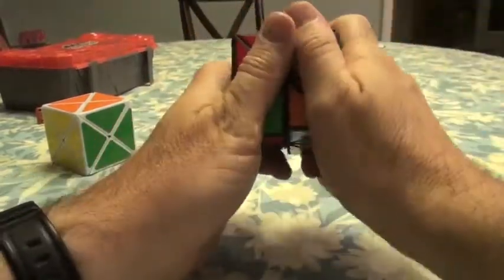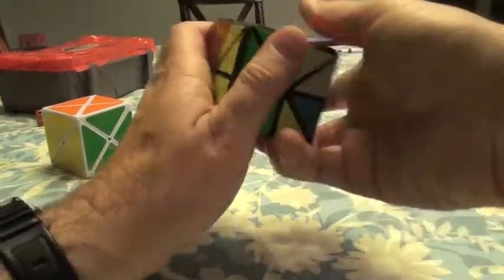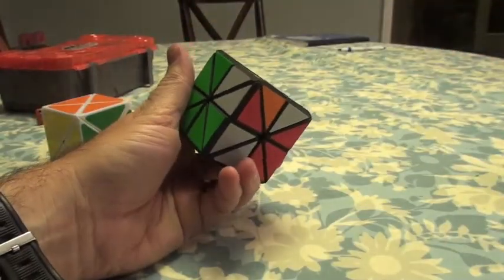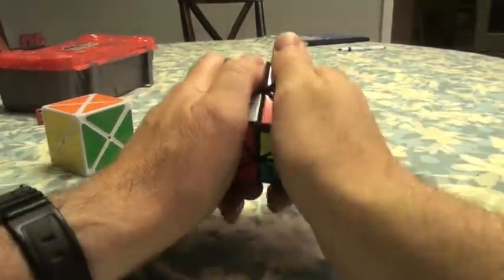2R, U, 2R, UI, 2R — turn. 2R, UI, 2R. U, 2R. Move this here. And after I did my corner swap, I can now comfortably move it back. The advantage of doing it this way is even if I get lost, I can still just match these up and sort of take it where I left off.